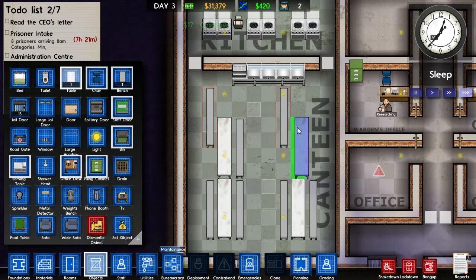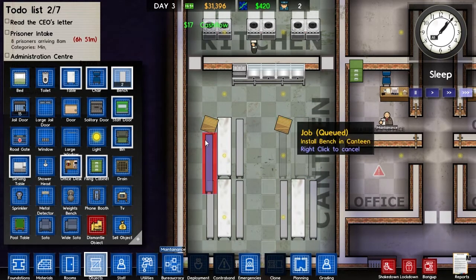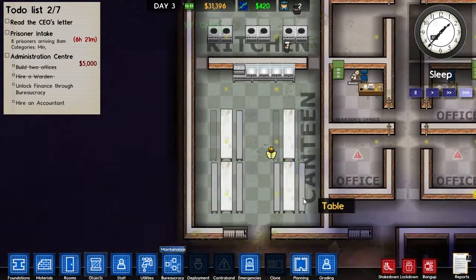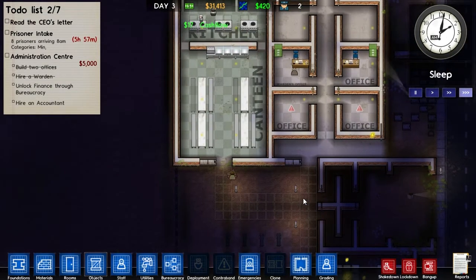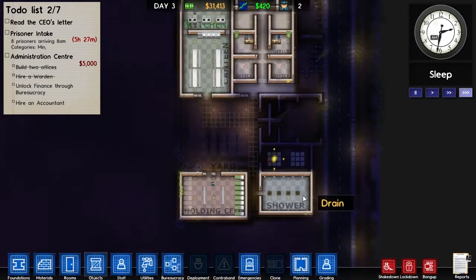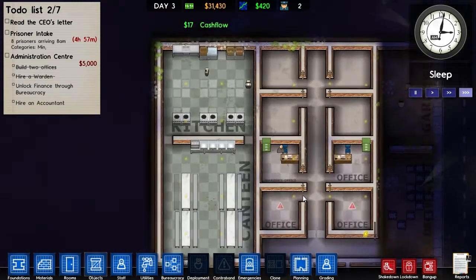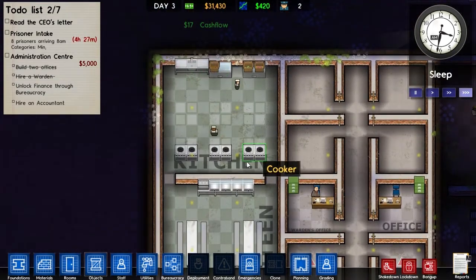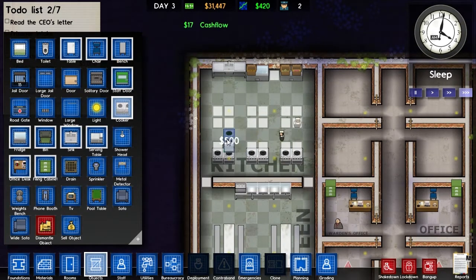This table needs to go here and this bench needs to go here, here, and there. Workers will probably carry the benches all the way to storage and back because my workers are very smart. Once prisoners are in, all the doors are going to close and it'll be a bit harder to get around since guards have to open them, but it's not a huge deal.